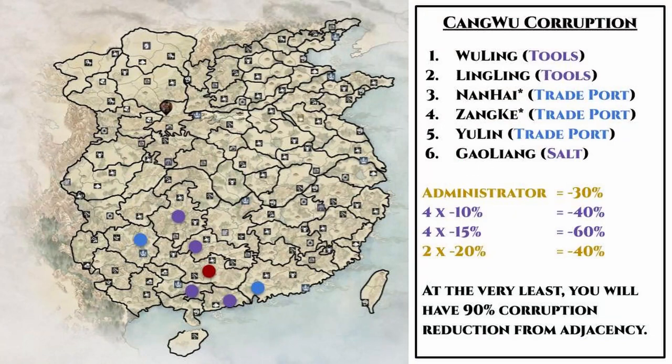Here is the map of all the commanderies in the game to showcase adjacency. There are a total of six commanderies surrounding Cangwu: Wuling, Lingling, Nanhai, Zanke, Yuling, and Gaoliang. All six of them have a commerce or industry county, so all six of them are ideal places for a state workshop, which means they can be turned into corruption fighting machines. Two of them also made the list of my 12 most lucrative commanderies in my corruption guide — Nanhai and Zanke. So for those two, we will be going the income-focused branch of the state workshop, so they will not be providing any corruption bonuses.